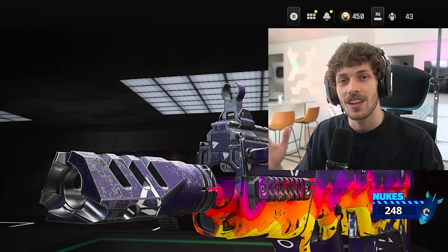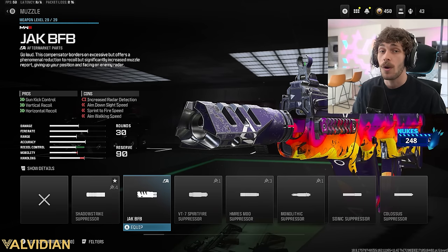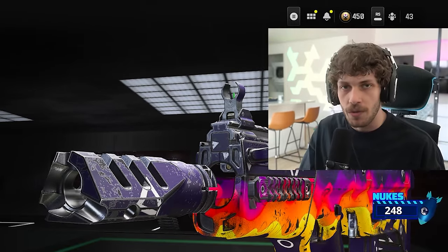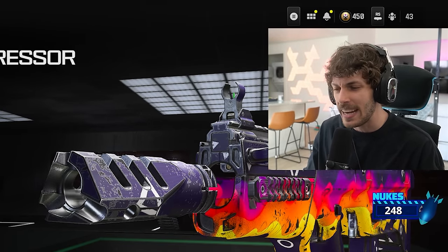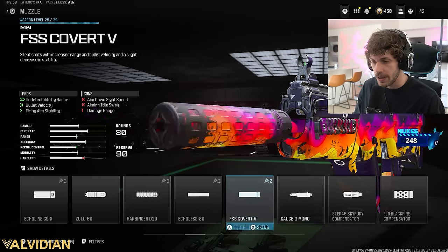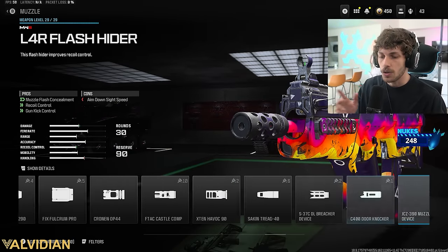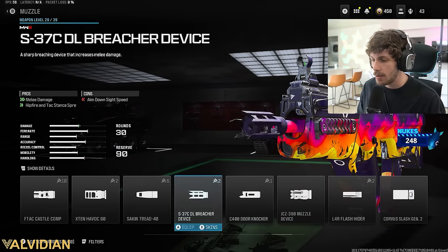One reason it has a lot of mobility is that we are not adding the Jack BFB. If you want a lot of recoil control to make this thing super easy to use, use the Jack BFB. But when you're moving around the map you're going to have a slower ADS, which really annoys me. I would not run a suppressor either, so what I'm rocking in the gameplay is the Comp Save Flash Hider.